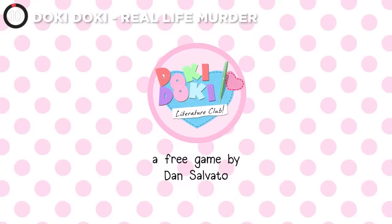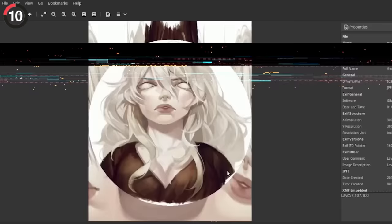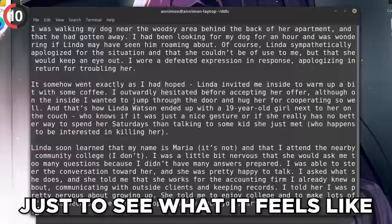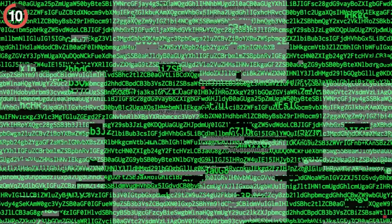Doki Doki Literature Club broke the internet when it was released in 2017, praised for its creativity, story, and creepy easter eggs. Monika and Natsuki's character files include creepy notes and a picture of a girl with no pupils, but the weirdest discovery belongs to Yuri. In her character file, you can decipher numbers that translate to a long story about a girl who decided to murder someone just to see what it feels like. Players discovered this story was more than just an easter egg — in 2015, a Tumblr user named Linda Watson posted it two years before the game came out. It turns out developer Dan Salvato was the secret author of this creepypasta.